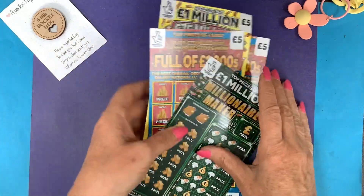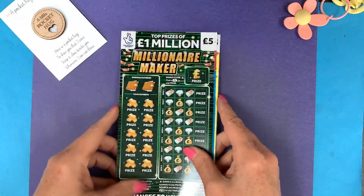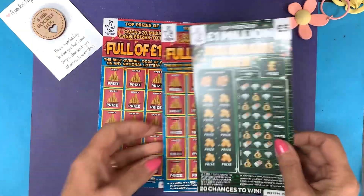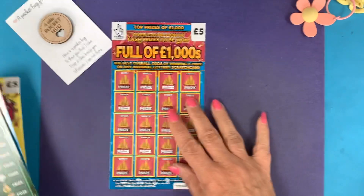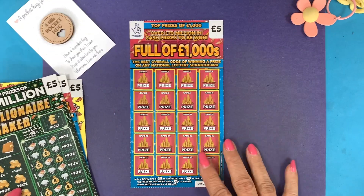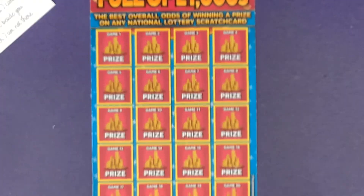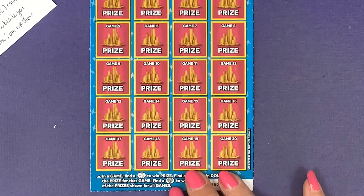Let's start mixing them up a little bit. If I go for the '4 x £1000s' and measure that up, I won't have to keep moving it.